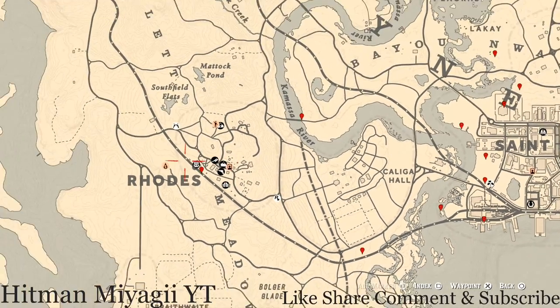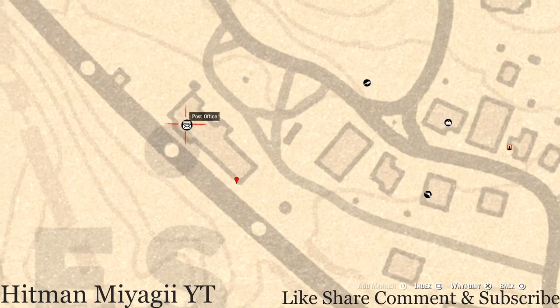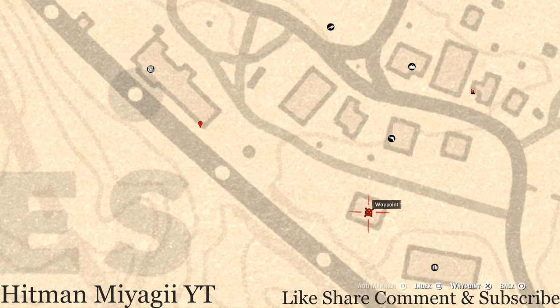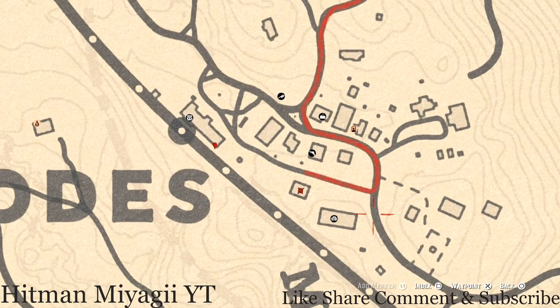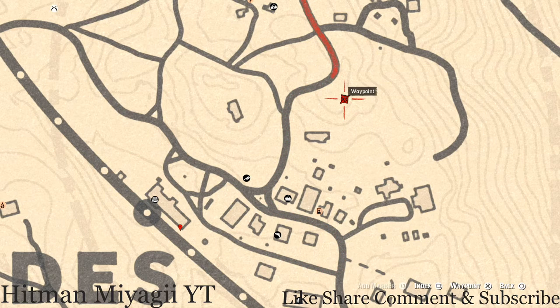Up in Rhodes, at the corner of the train station or post office on the railway platform there's a treasure chest — in it you will get a Rosewood Hairbrush. Inside this barn on the work table you will get a Two of Pentacles tarot card. On the hanging platform up here there's another tarot card on the railing — this is a Three of Swords tarot card.